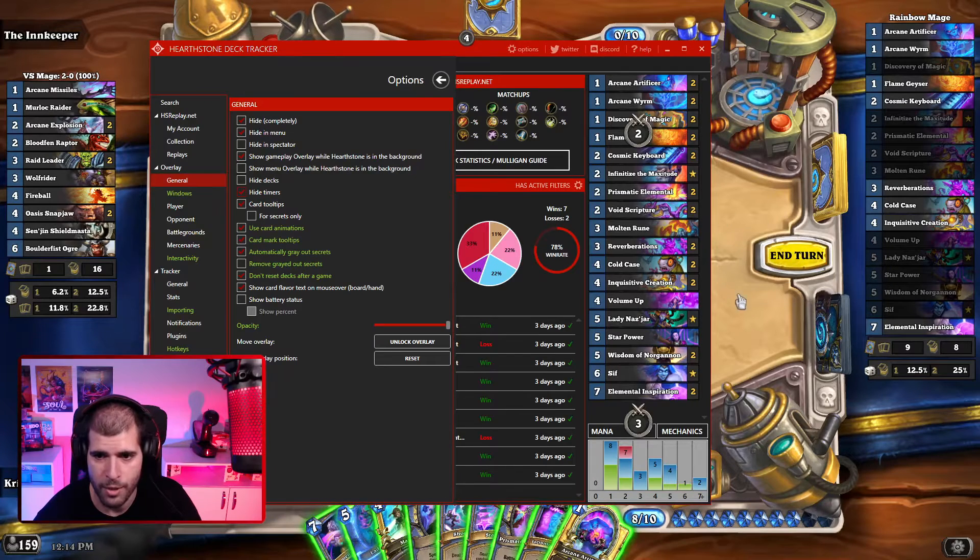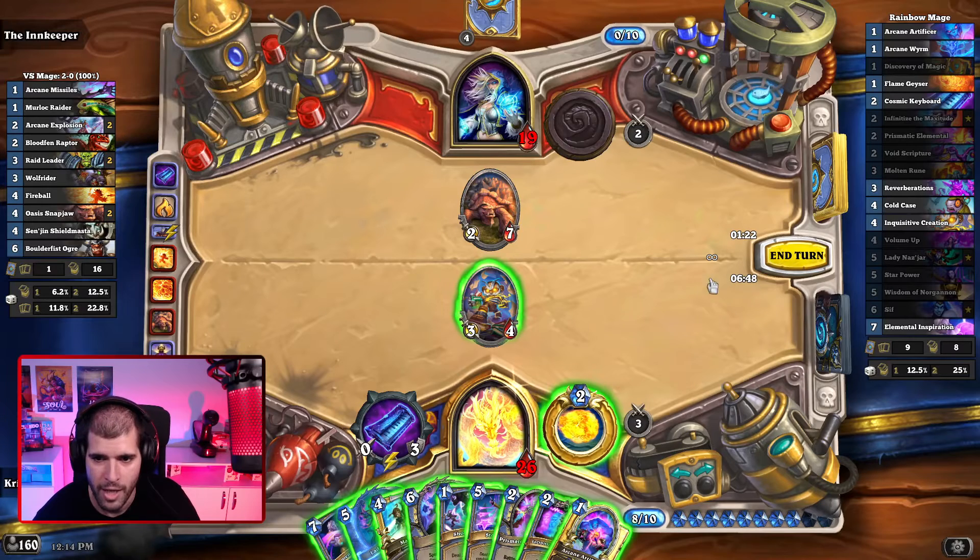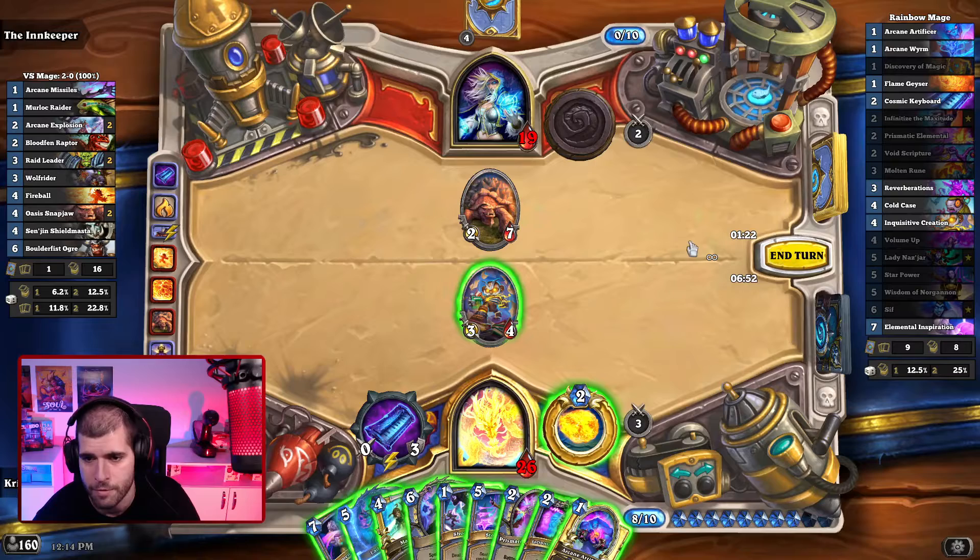When you have it checked, as you notice, this area right here disappears, so we want that to be reappearing so you actually know how much time you're working with. When you're in a real game and not against the innkeeper, this should be telling you how much time you have left until your turn ends. On the first turn it's gonna be 45 seconds, and after that it's 1 minute and 15 seconds.